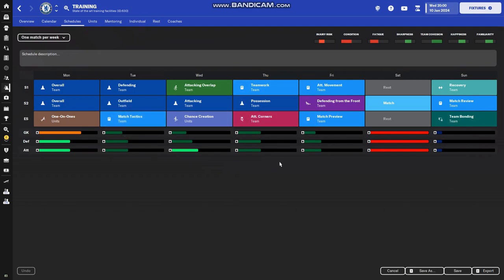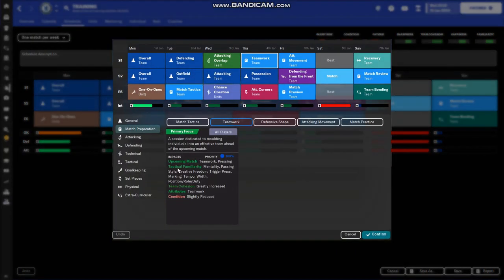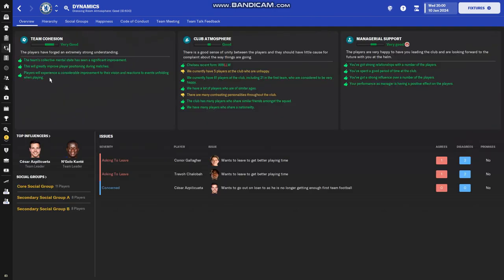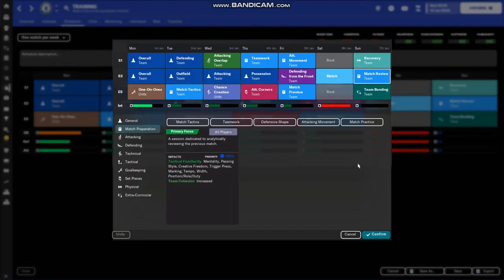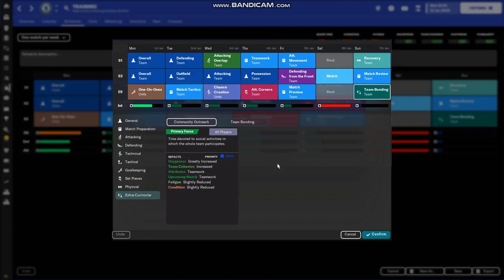In this schedule we focus on attacking movement, teamwork, match preview, and match tactics — all four are match prep, working on tactical familiarity and team cohesion. Team cohesion is very important: it's how your team plays together. If it's very good, the collective mental state improves and player positioning will be better. Another key thing is match review and team bonding after every single match. Match review increases cohesion and familiarity. Team bonding not only increases cohesion but also focuses on teamwork and increases the happiness of your team.